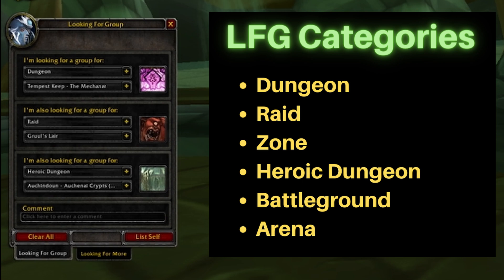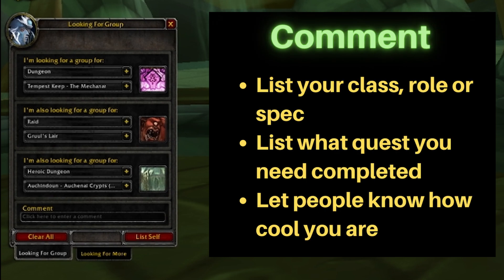Down here at the bottom you can enter a comment. This is usually where you'd put what spec you are — if you're a tank or a healer — or if you're looking to complete a certain quest chain in a dungeon or certain quests. You can put all of that in your comment here.